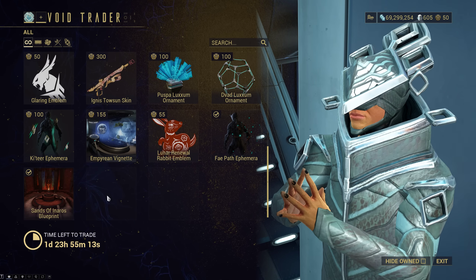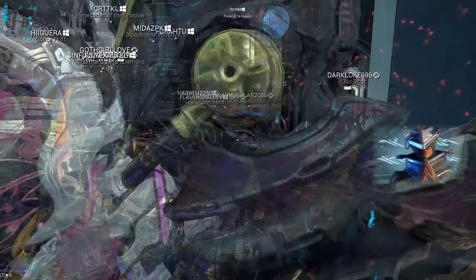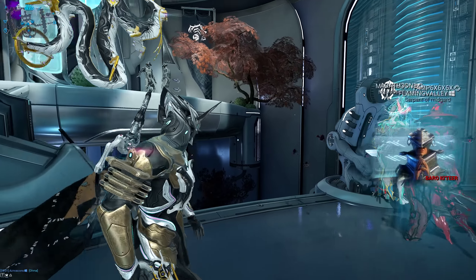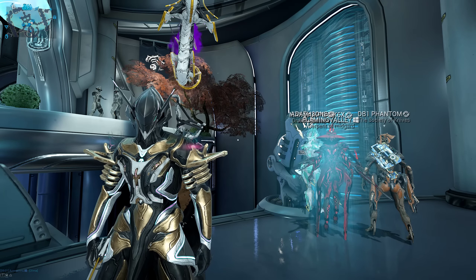If you show up with Inaros Prime, you'll gain access to the Lost Signal quest item that lets you escort Baro himself on a mission. What do you get out of it? Well, you'll have to do it yourself to find out. That's what Baro has brought for this week.